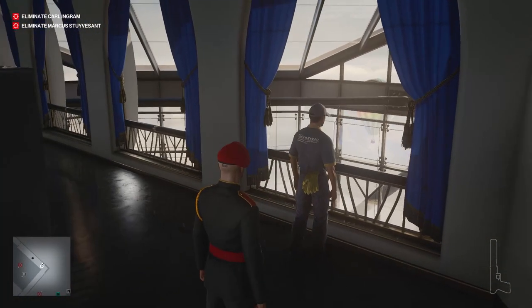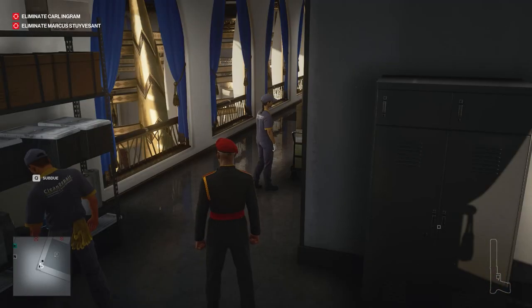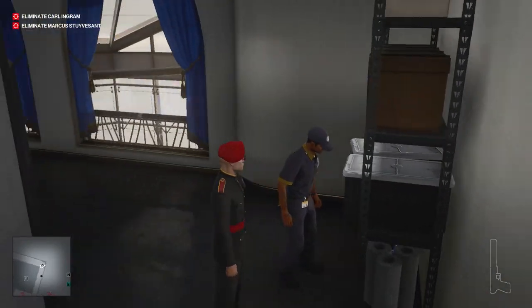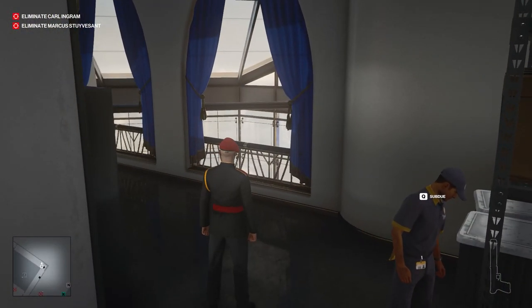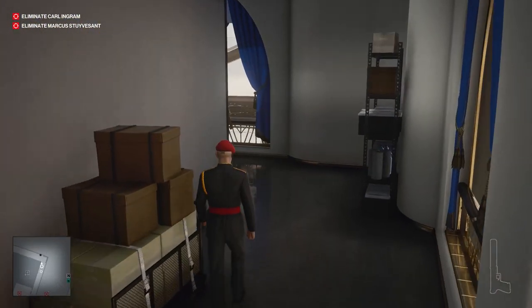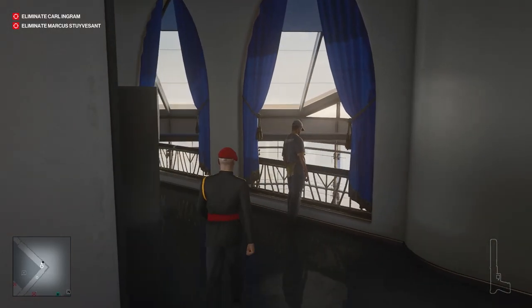You want to make sure to take this guy down when the other employee back here is not looking. In just a moment, she's going to move up to that rail and be looking away, and then this guy's going to move over to this rail and look away. Now he's walking over there, and this is our chance to take her down really quick. And instead of hiding her body, we're just going to go straight for this guy and take him down next.